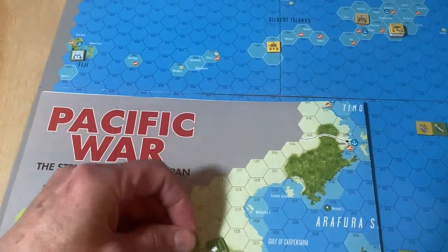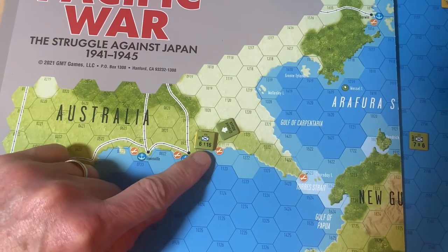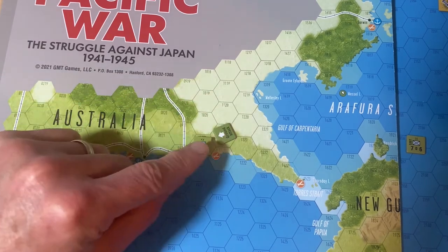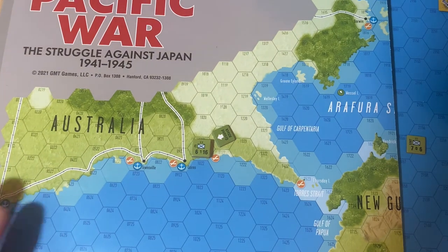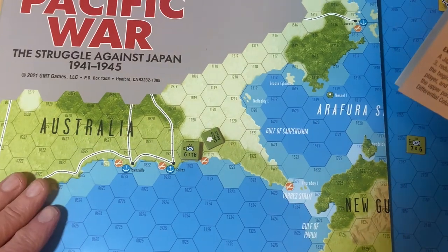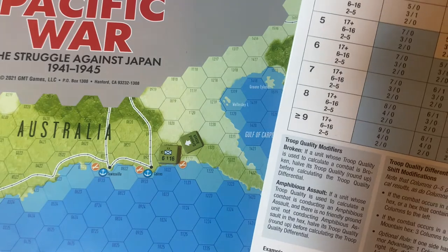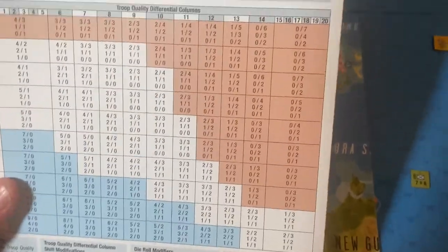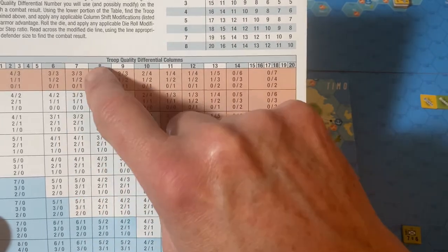Once you've established the troop quality and gotten to the column, now we will talk about shifting left or right. In this case we are in mixed terrain — that's the medium green. The lightest is clear, then mixed, and then jungle. Jungle and mountain are the same shift; river is the same — if you're in a river, you take whatever is most advantageous to the defender. So we were on the 11 column originally, and we now have to shift over three, so we're now on the eight column.